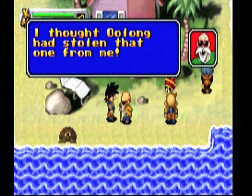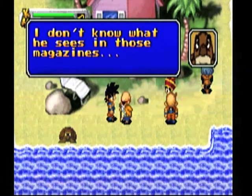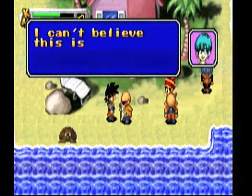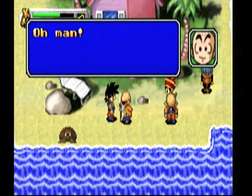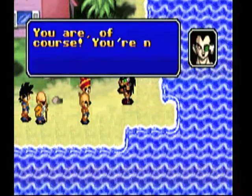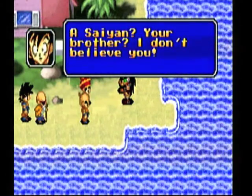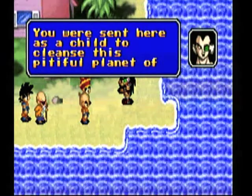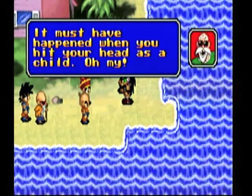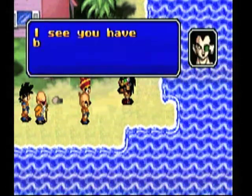Now we have senzu beans for full health and herbs for a quarter health. After collecting 350 experience points from the magazines, that was more than enough to get us to level two. Krillin then comes in but there's no 'Krillin Owned' moment — it's just nothing but an awkward exchange.